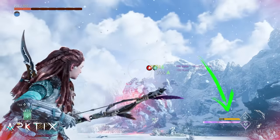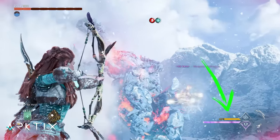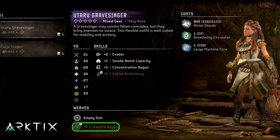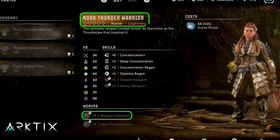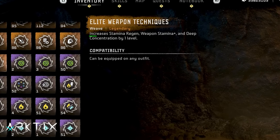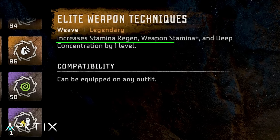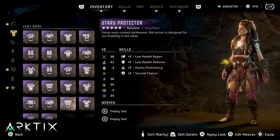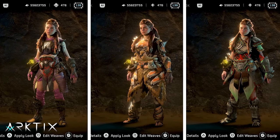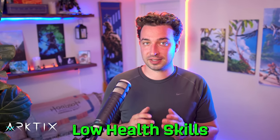The only problem with the Vanquisher is it doesn't have any stamina skills, and we want stamina to fuel weapon techniques. I recommend using the Stamina Regen weave found on the Nora Thunder Warrior, and you can also add the Weapon Stamina Plus weave from the Utaru Gravesinger to increase maximum stamina. If you don't have the Tanakhth Vanquisher yet, the Utaru Protector, Tanakhth Marshal, and Tanakhth Skirmisher can all serve as a good base for a low health build — just make sure to add weaves for the important low health skills, and always prioritize Low Health Ranged and Defense.